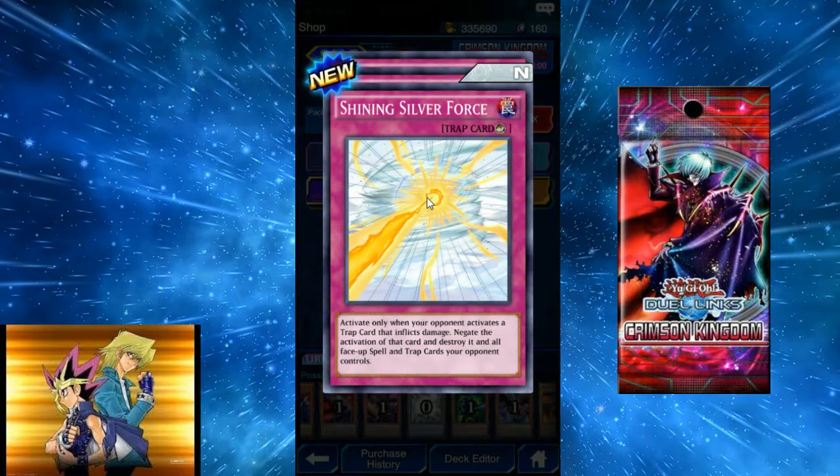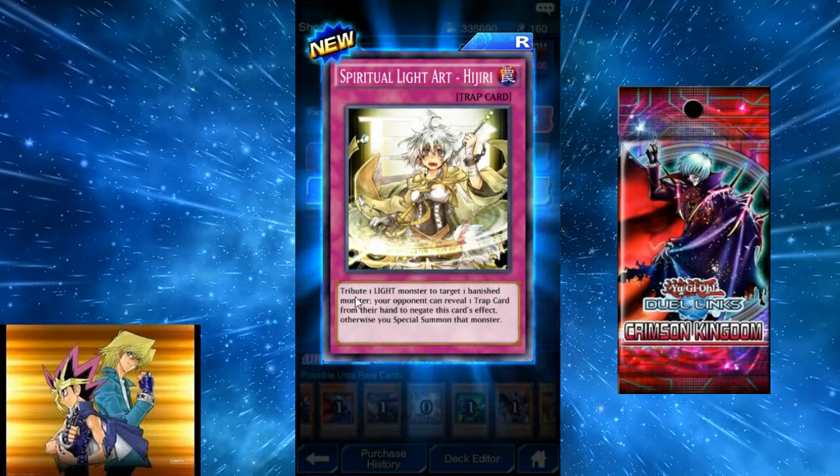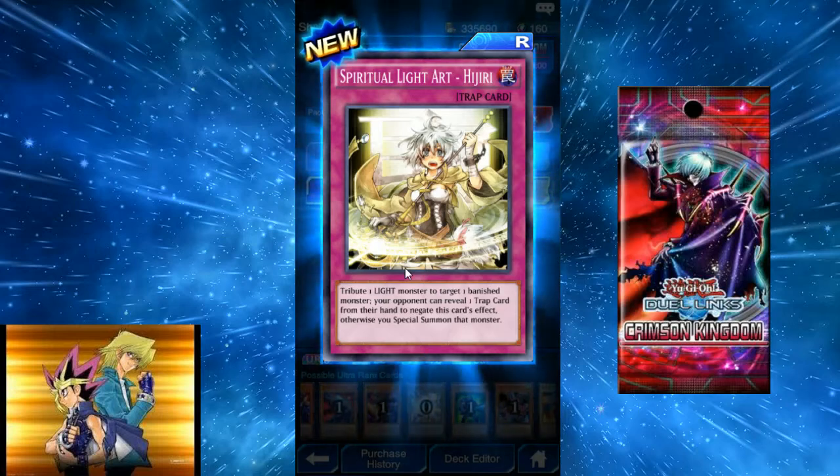Shining Silver Force: activate when your opponent activates a trap card that inflicts damage — negate it, destroy it, and destroy all face-up spell and trap cards your opponent controls. It's anti-burn and pops Burning Land, but I don't think it will be used very well. Spiritual Light Art Yijiri: tribute one light monster to target one banished monster. Your opponent can reveal one trap card from their hand to negate this, otherwise special summon that monster.